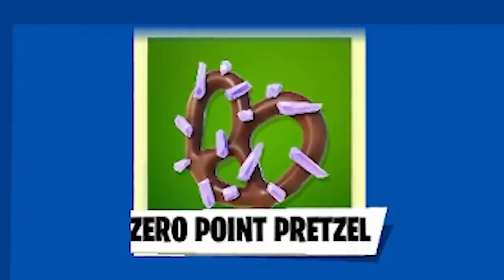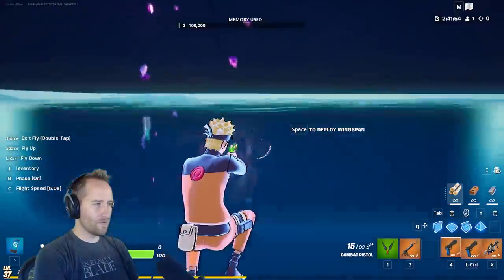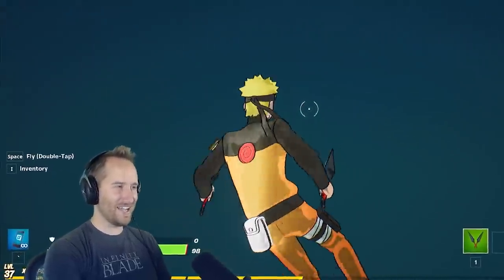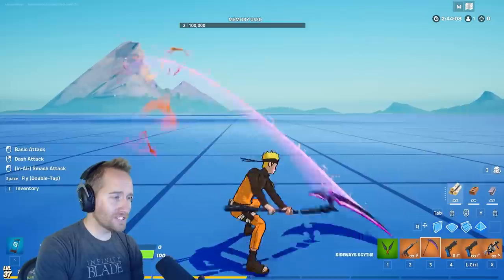We also got the zero point pretzels, which have a similar effect where you do a double jump and it warps you forward. That doesn't work in creative mode when you have flight on — I got stuck under the water and had to respawn.